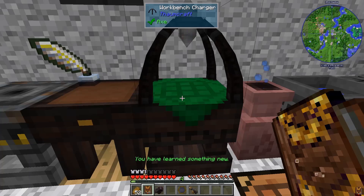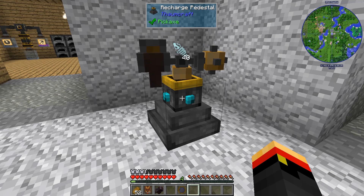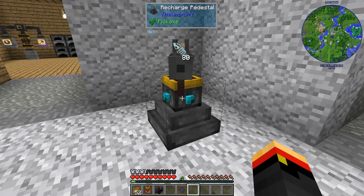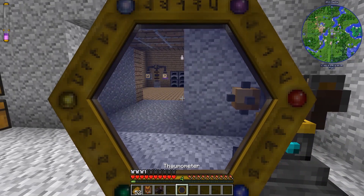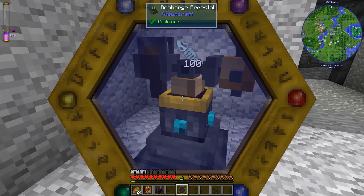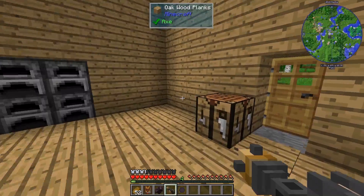Notice it does say V charge zero, so we're going to have to charge that before we can use it. Let's dump that over here. I don't know what the charge is — it was 240 for the boots, maybe it's the same for these. We couldn't be out of V in this chunk, could we? Nope, definitely not. So it must be 100. Let's go see how it works. Got a V charge of 100.